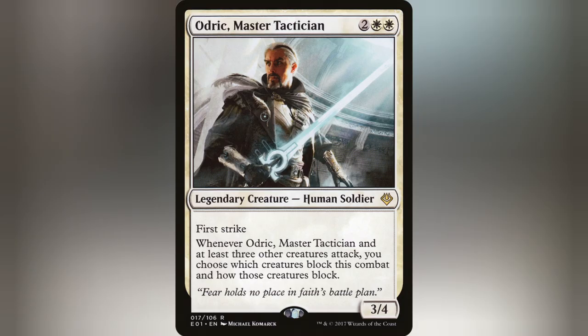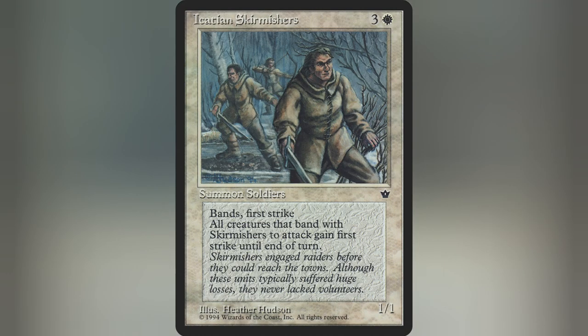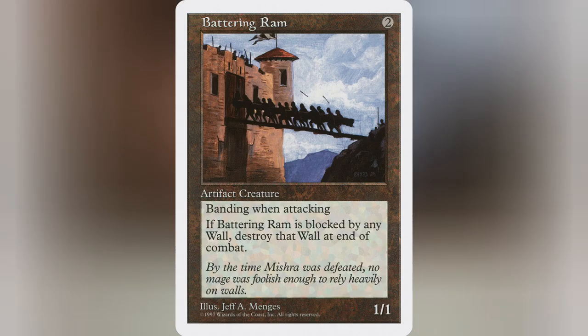Not enough Banding? Let's add cards like Cooperation, Pikemen, Noble Elephant, Kjeldoran Sky Knight, Kjeldoran Skirmishers, and a really niche one known as Battering Ram. Need a slower blow-up creature? Run Basalt Golem.